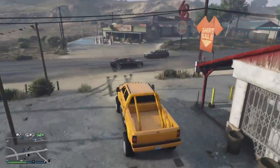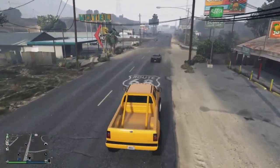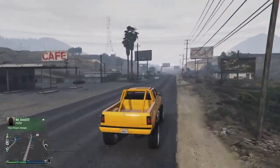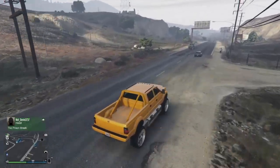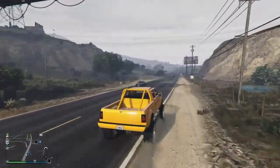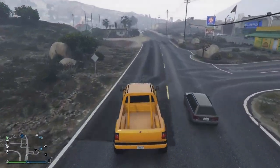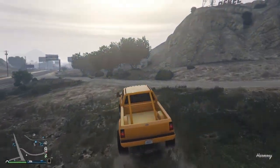Alright guys, in today's GTA 5 Online video I'll be showing you how to get the pearl white rims in GTA 5 Online. If you guys are new, make sure you subscribe for more GTA 5 Online glitches after patch 1.50. We're on our road to 30,000 subscribers so make sure you smash that sub button, and if you enjoyed today's video hit that like button as well. Let's get straight into this glitch on how to get the pearl white rims.